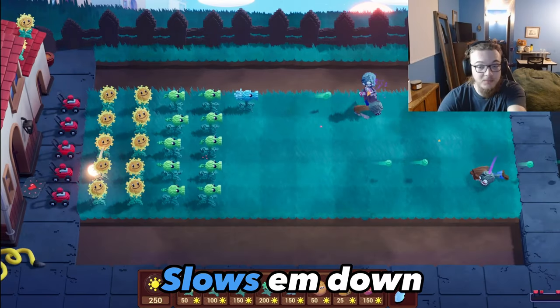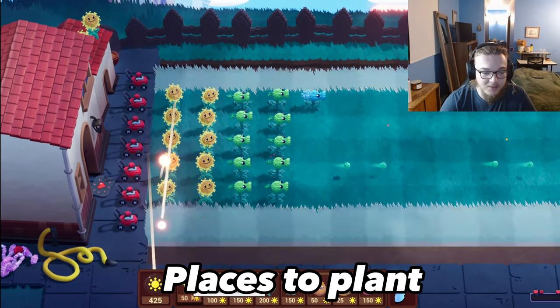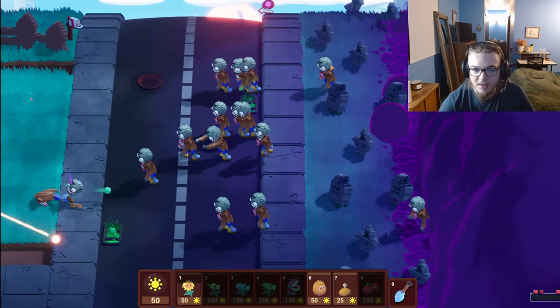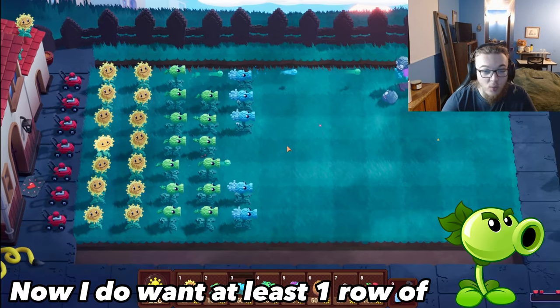I want to get a row of ice peas going — as you can see, it slows them down. Perfect timing, and we just got some more places to plant. Bare minimum: something to slow them down and damage them. No cone heads yet — all brown coats. We should be fine for the next few minutes.